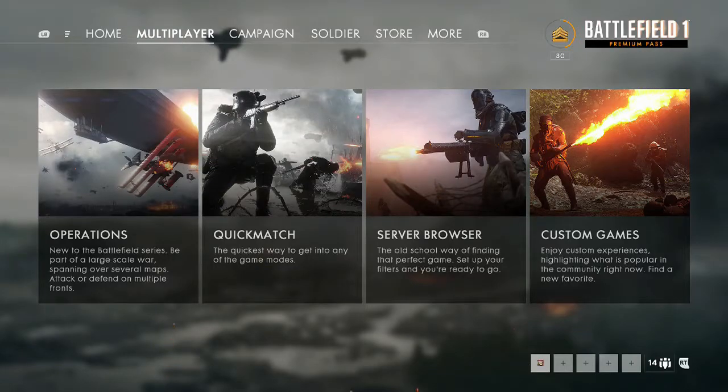Hey guys, this is your boy Trapitonmade today. I'm going to be showing you how to get Assault Enlistment on Battlefield 1. I keep going to say Sniper Elite 4 because I'm so used to doing that game. I'm over on multiplayer, and what we need to do for this is to reach Assault Rank 2 in multiplayer.